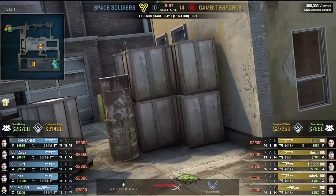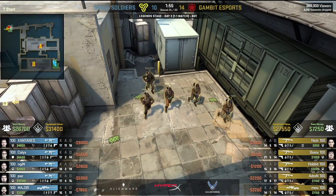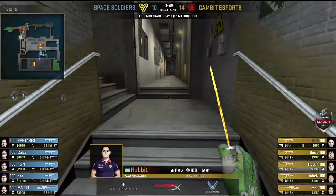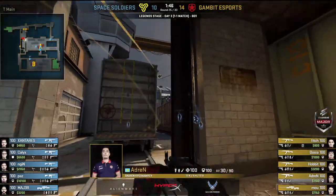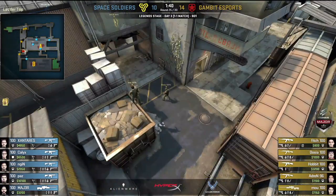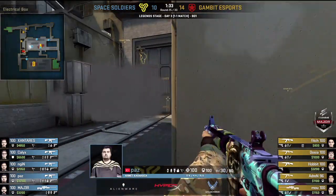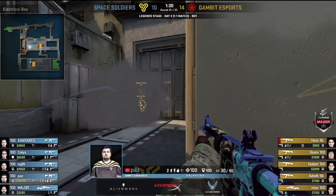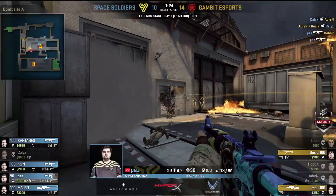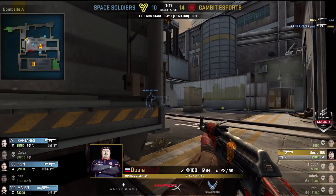They lost that round, but losing provides its own opportunity if Space Soldiers can win this round. From Space Soldiers' point of view, Gambit survived with too many players — three players alive — so there may be another buy after this one. Opportunity knocks for Space Soldiers; if they can win this it'll theoretically be easier to win the rounds afterwards to continue the comeback. I like the change from Space Soldiers: they're playing more forward in the yard — a good response, because that stops the splits from T-Main and Popdog. This is why Gambit have to leap through the smokes. Great angles here — Paz gets himself two, Kalex burns Adren, and now the Ts are struggling to get out the choke points. Exactly what you want on the CT side.